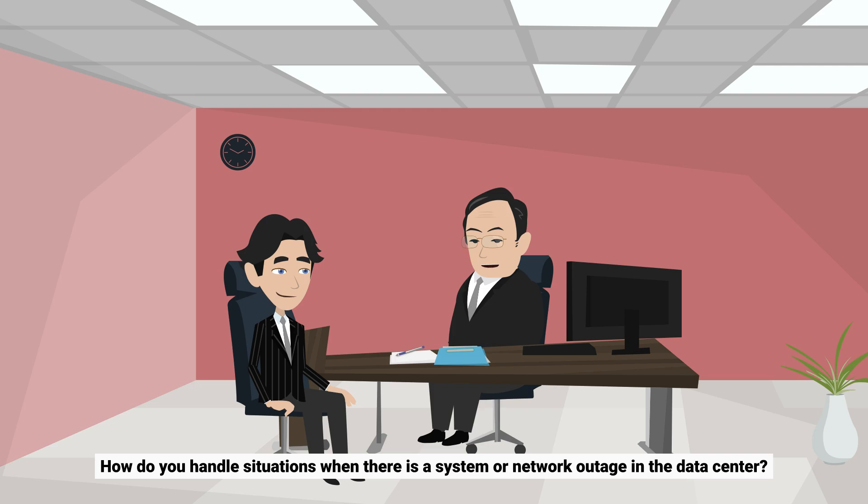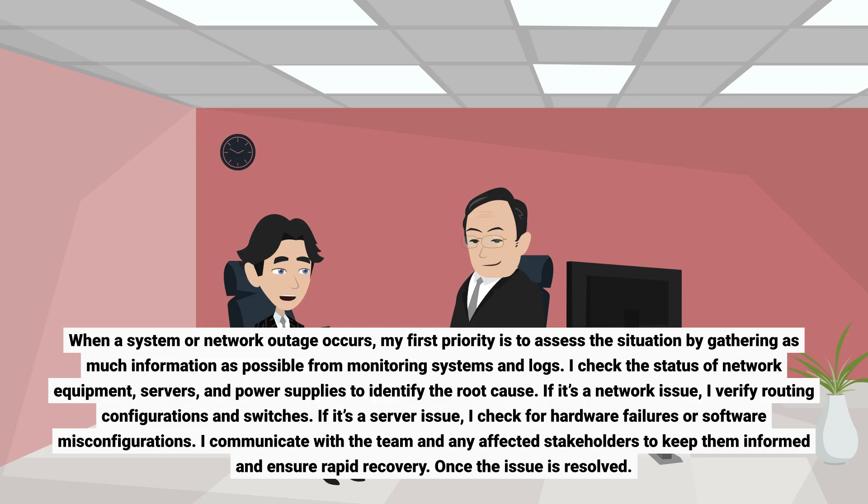How do you handle situations when there is a system or network outage in the data center? When a system or network outage occurs, my first priority is to assess the situation by gathering as much information as possible from monitoring systems and logs. I check the status of network equipment, servers, and power supplies to identify the root cause. If it's a network issue, I verify routing configurations and switches. If it's a server issue, I check for hardware failures or software misconfigurations. I communicate with the team and any affected stakeholders to keep them informed and ensure rapid recovery.